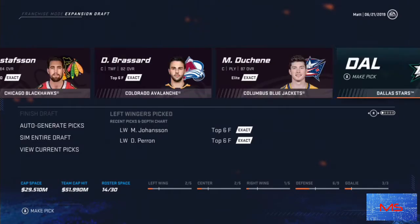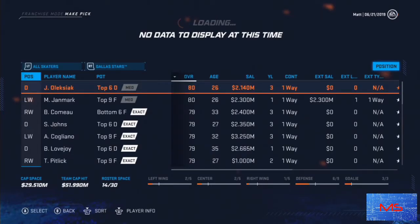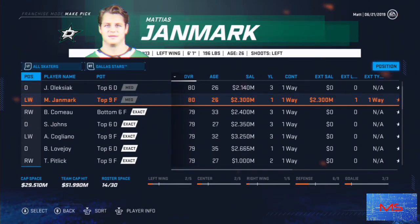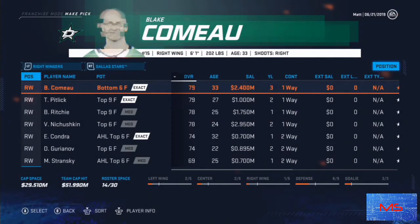We might just grab Derek Broussard — I know he's 30, but centers are important. For left wings and right wings I try to go for somebody fast and somebody who can shoot. Those are stats I also like to look at. In free agency I look at more detail, but in the expansion draft I try not to because it ends up taking me at least an hour to do this, and we're already at 34 minutes in this video. So we're trying to look for a second-line right wing real quick.